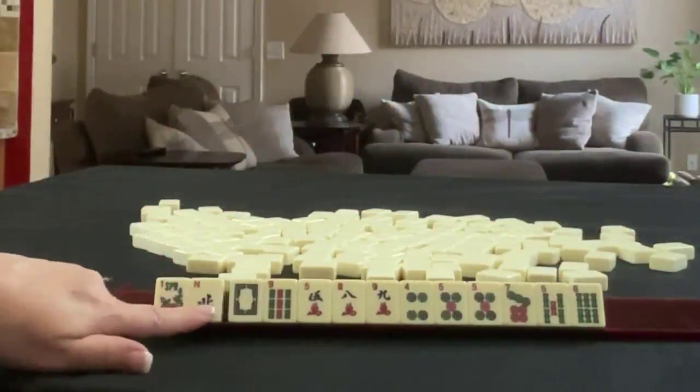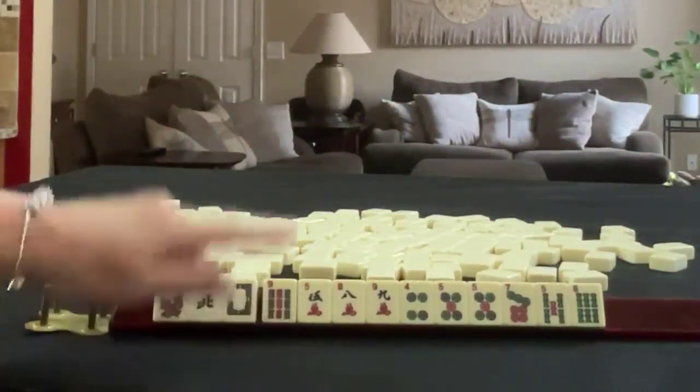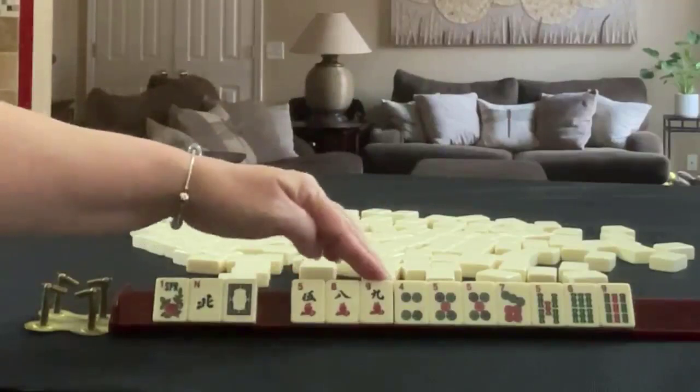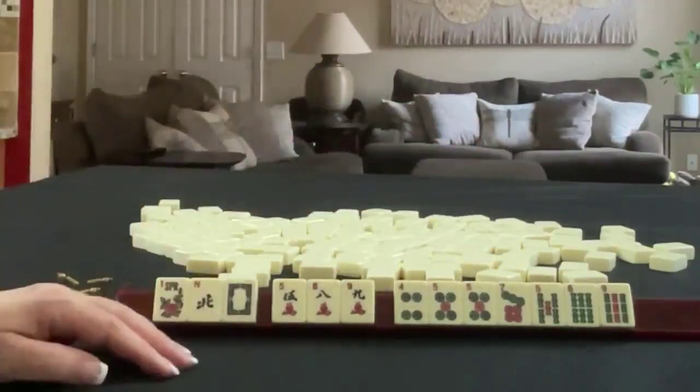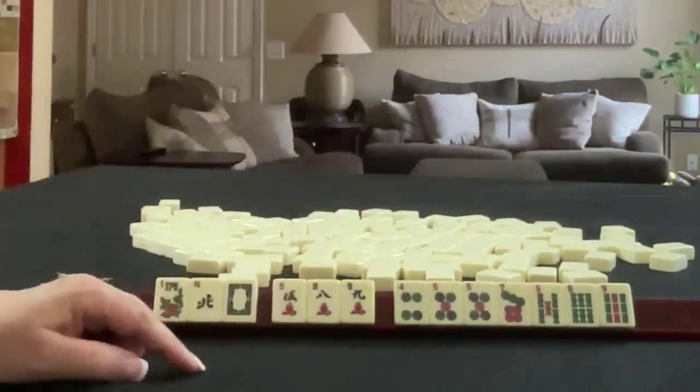Flower, north, white dragon. We have five, eight, nine in cracks; four, five, seven in dots with a pair of fives; and five, six, nine in bams.